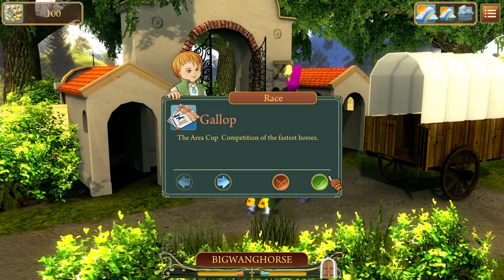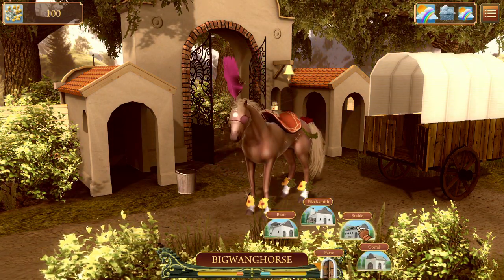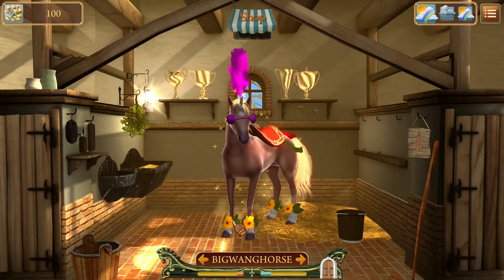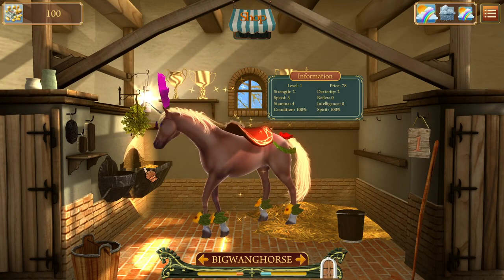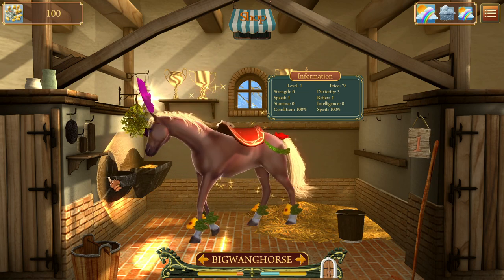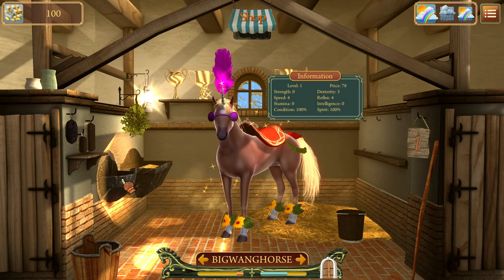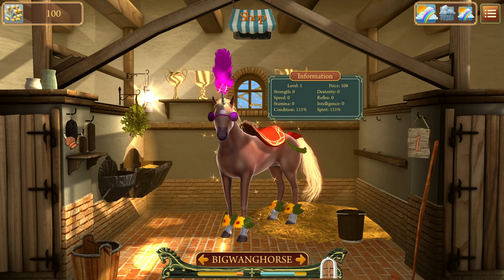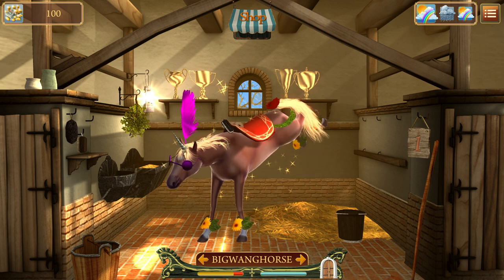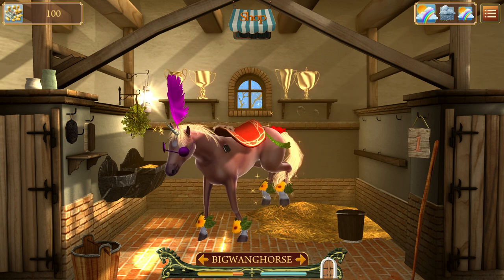Let's have a look. We can enter for the fastest horse — oh, we're still exhausted. Maybe we'll head back to the stable here and see if we can rest up and regain some of that energy. Let's see if you need a little bit of food, a little bit of water. Help you regain a little bit here. And that has pretty much fully regained your energy.